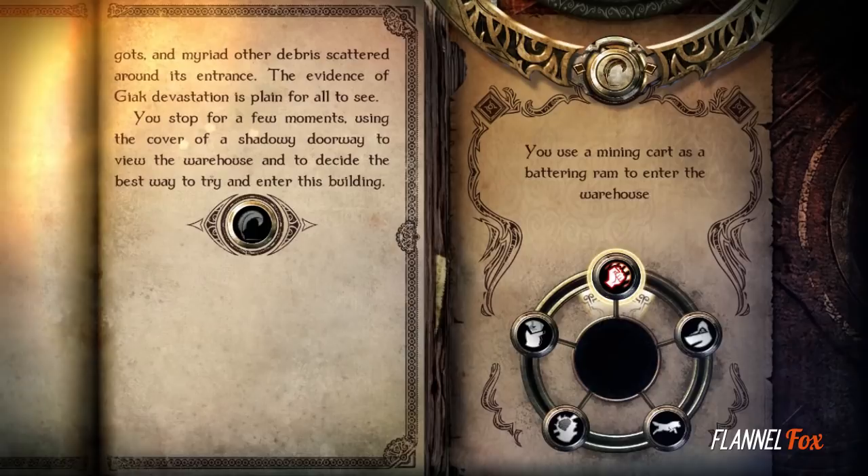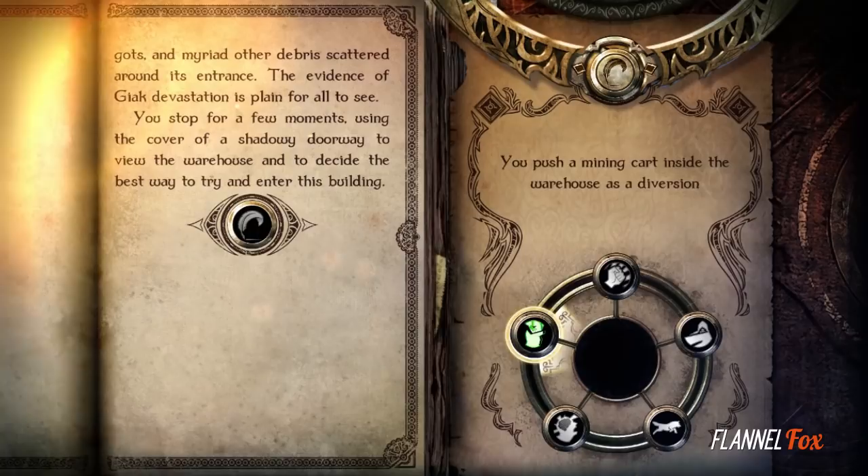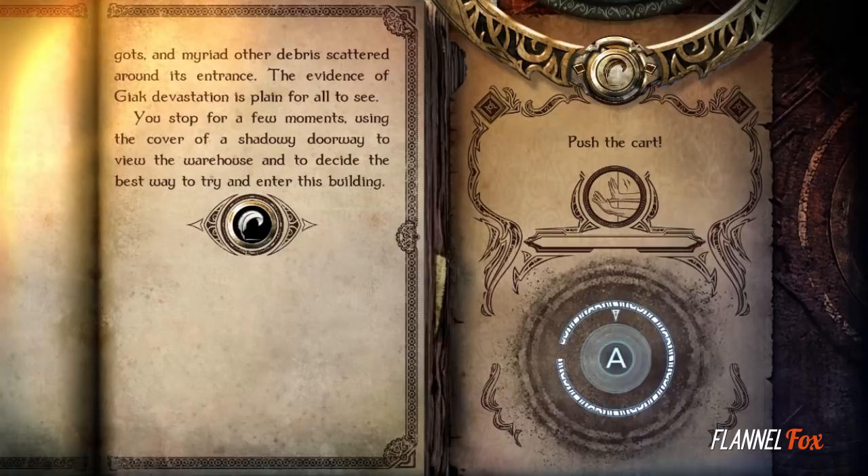The interactive story that you're reading from will pose different situations, giving you different choices to solve them. From mind magic to sneaking past enemies or all-out battle, the choices reflect what kind of Lone Wolf you aim to be.